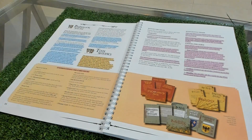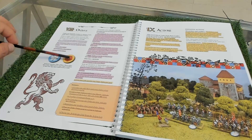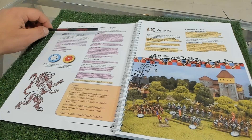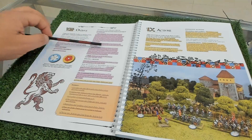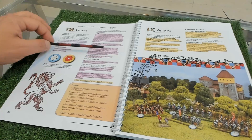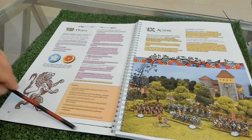Here you have orders and how you give them, plus order tokens you place beside the unit. Leaders can move themselves, mount and dismount, issue orders to units within command range, or if attached they can rally units. Here is an example of issuing orders with a command range of six inches for commanders.